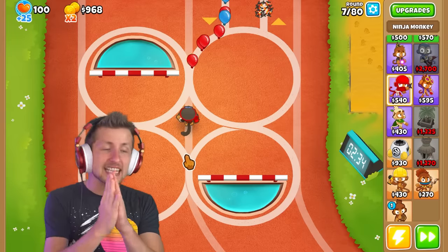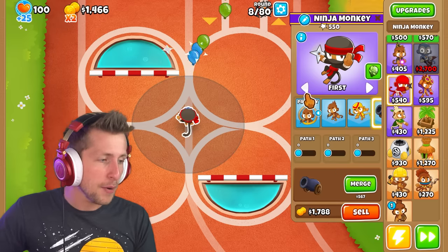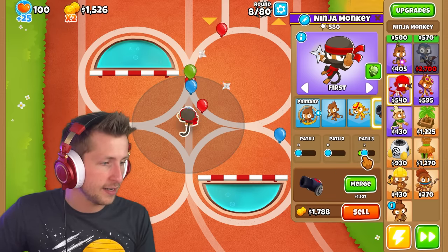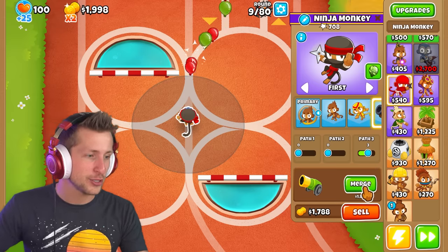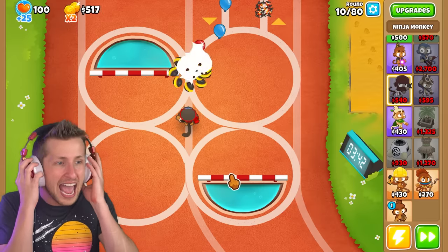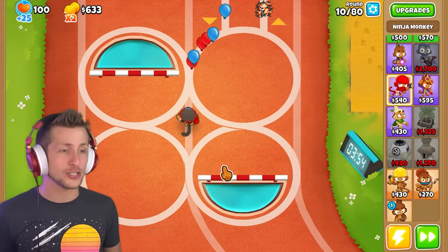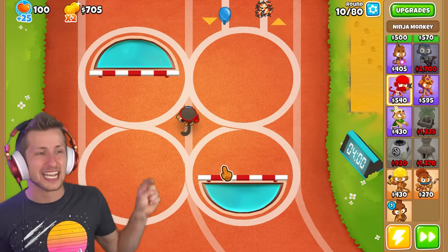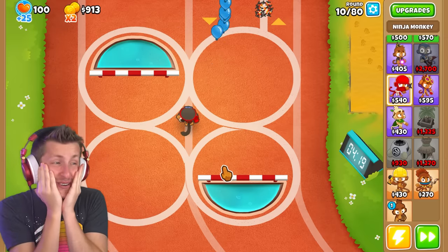If you think this is actually so sick, hit that like button. What happens if we get a bomb shooter and give it frag bombs? Do we dare upgrade it and get clusters? Let's do it — we're going to upgrade it to clusters. Oh my gosh! Every single ninja star he throws shoots out cluster bombs, and it rotates like a boomerang monkey. That's crazy.